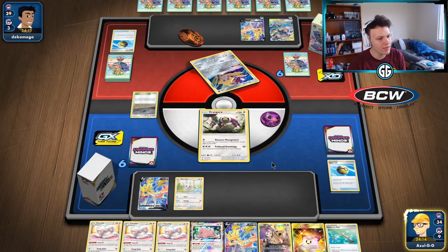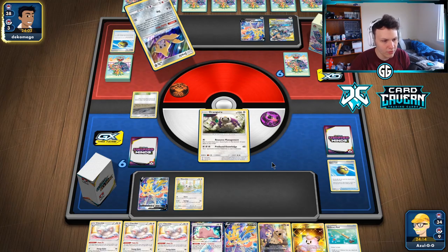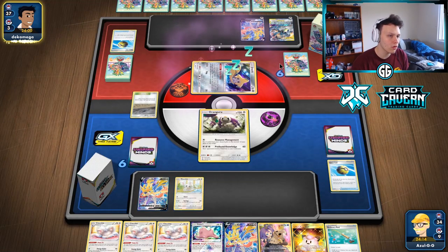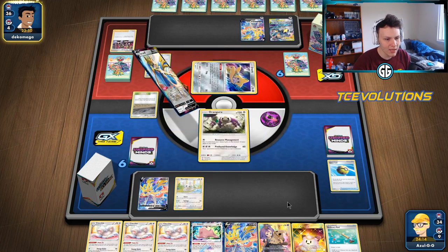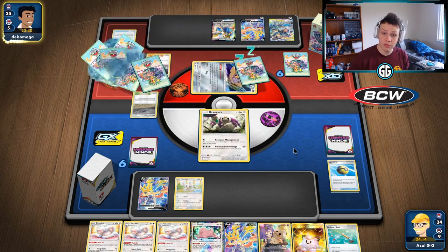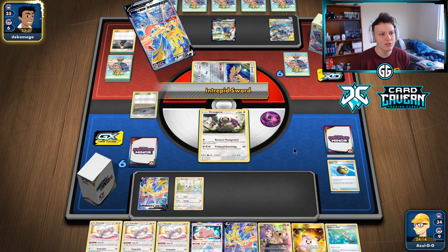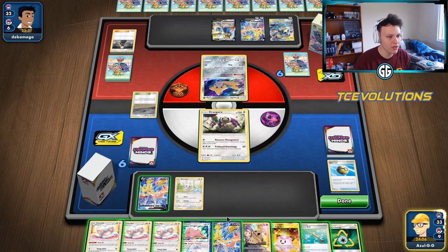Everything looking great — we got three Cinccinos, just missing that other Minccino. The Ditto will become our other Minccino. Got a Lillie's Poké Doll. In this matchup we can go the energy removal route or just mill them. We want to abuse energy removal as long as possible, but it really depends on our early Crushing Hammers. If they hit heads early, we'll keep recycling hammers and Pal Pads for more Yell Grunts and run them out of energy. If we get a bunch of tails, we go straight to milling.